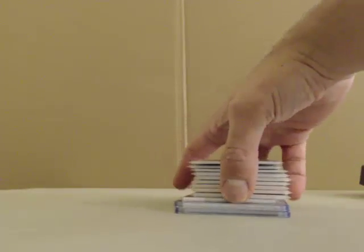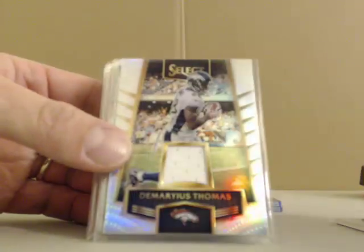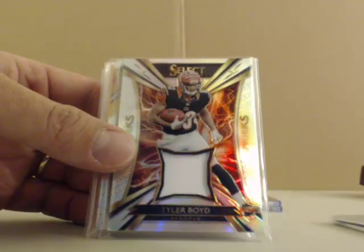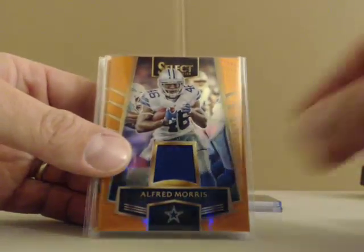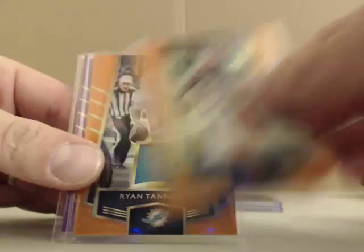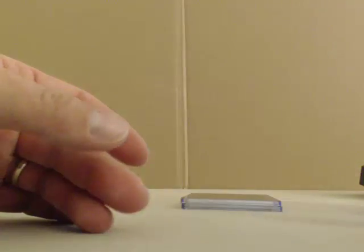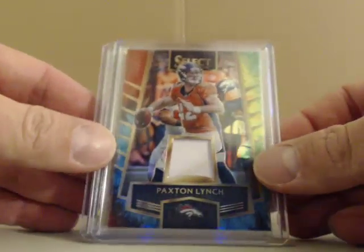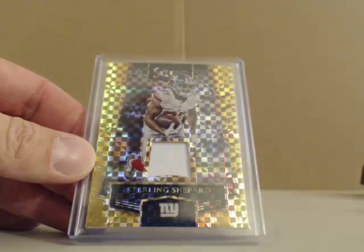And then our hits — jerseys and patches up first. Out of 199 we got Tyler Lockett and Phillip Ritters. And Demarius Thomas numbered at 99. Tyler Boyd out of 99. Decent looking Dachshund patch out of 99. Some orange out of 49, single color — Alfred Morris, nice patch on the Kelvin Benjamin, another nice patch on the A.J. Green, two-color patch on the Tannehill, and a purple Tyler Eifert numbered at 6. We had a Paxton Lynch tie-dye out of 25 and a gold Sterling Shepard out of 10 — but no multi-color on those.